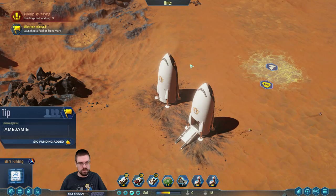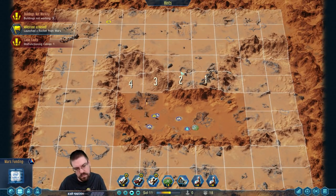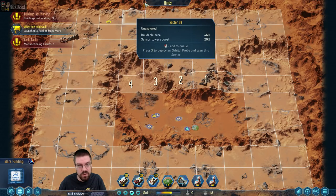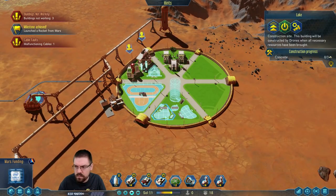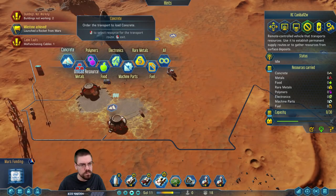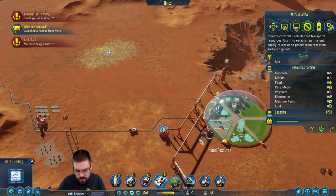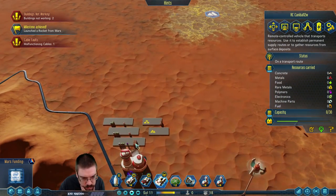Milestone achieved. Cable fault reported — I heard that cable's a jerk and he's really not fun at parties. He's going to go over there, get as much concrete as he can, and then bring it back.